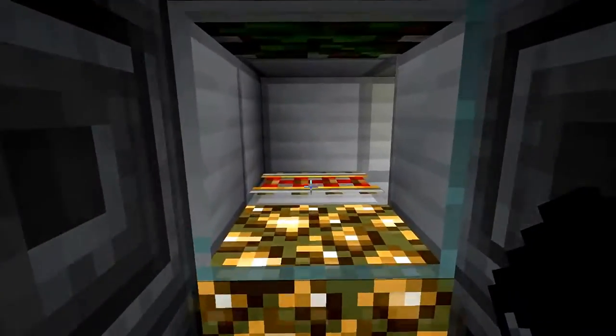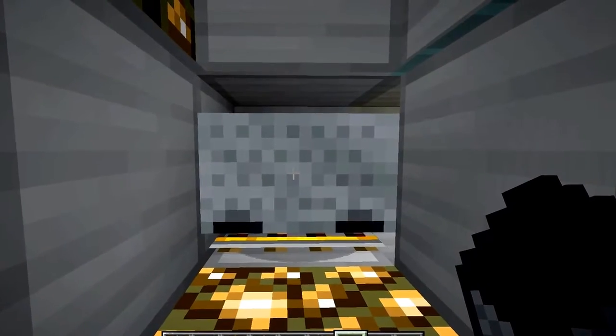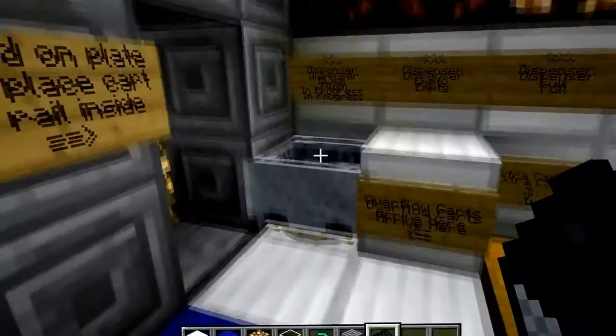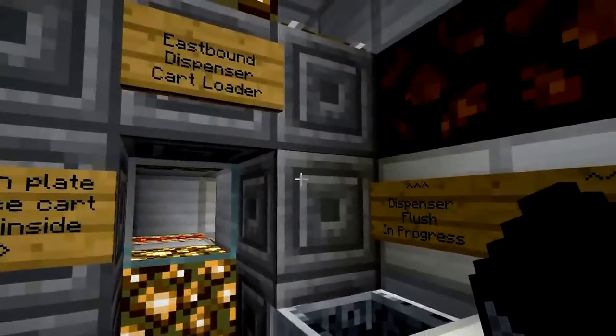And one more thing: if I'm loading the cart and I right-click on the powered rail here, if I also accidentally right-click again on the cart itself, what will happen is I'll also get thrown back out, back onto the overflow area. This basically prevents players from getting stuck inside the mechanism.